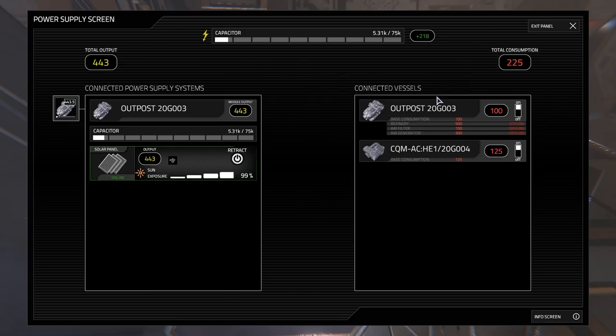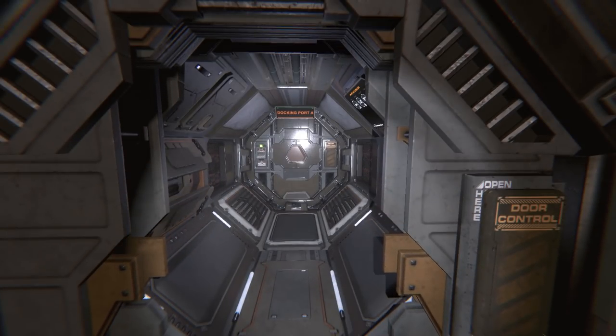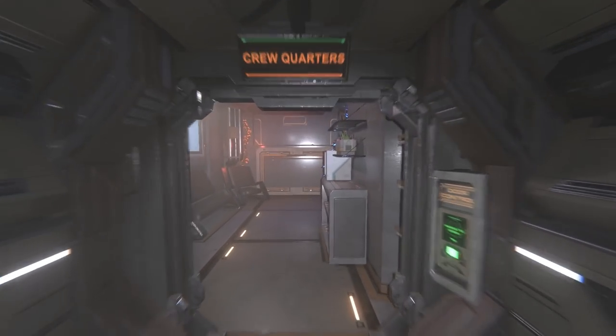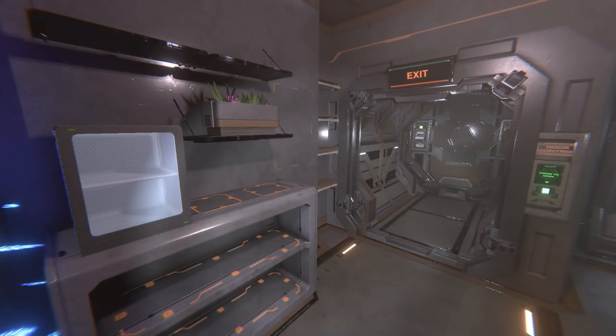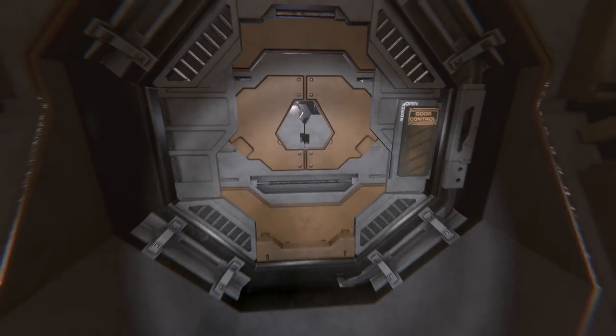We've got some connected vessels — that's going to be very important. Here in the power output we can see the systems: an air filter, air generator, and a refinery. Everything's offline at the moment. Base consumption for gravity and lights is about 100 kilowatts. We're generating 443 kilowatts, so we've got a surplus. The crew quarters module — that bit through docking port A — is a whole separate module, and if we wanted to, we could jettison it out into space. And there, ladies and gentlemen, is one of the key factors in this game.